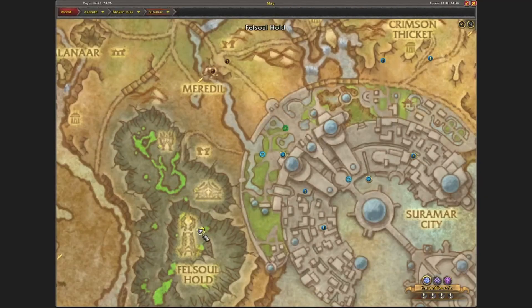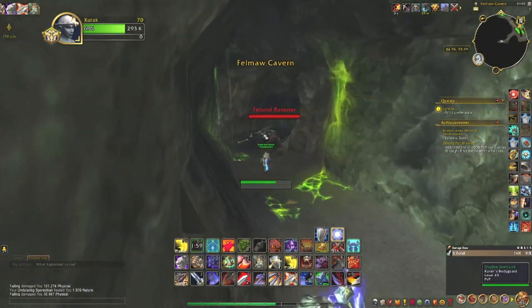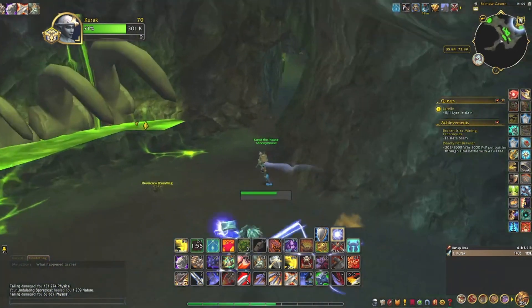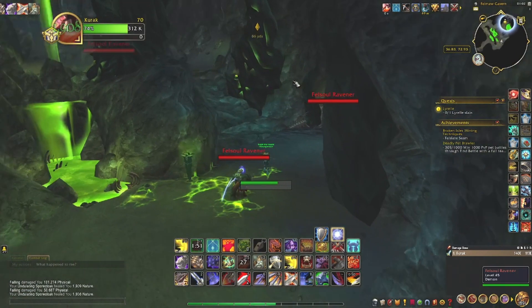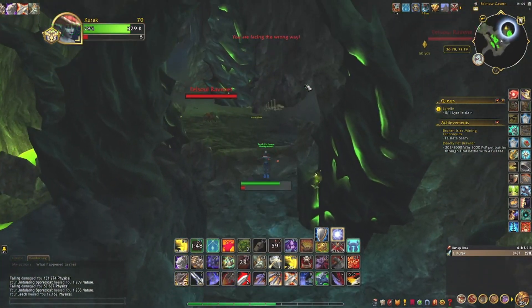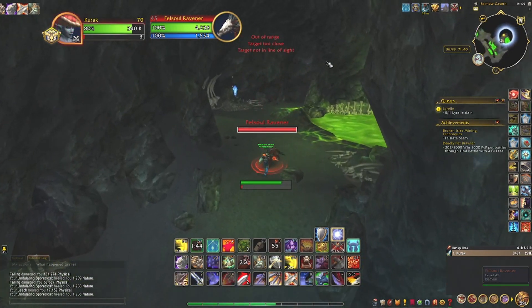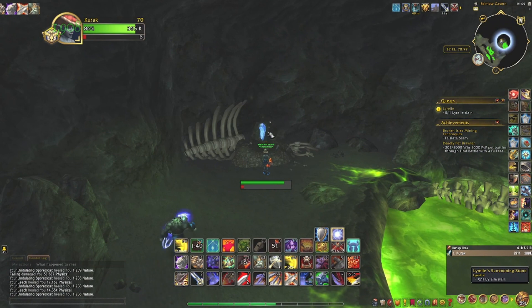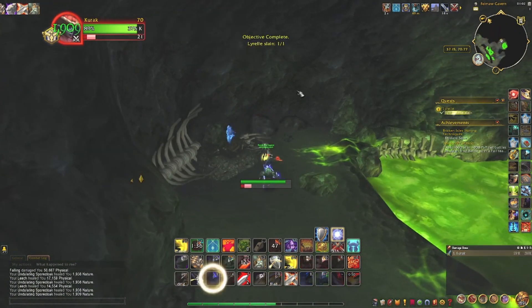Then you just go by here. You will find this cave — set in. Then you just head over here, go to the crystal, and you summon the boss. Summon the rel, kill the rel.